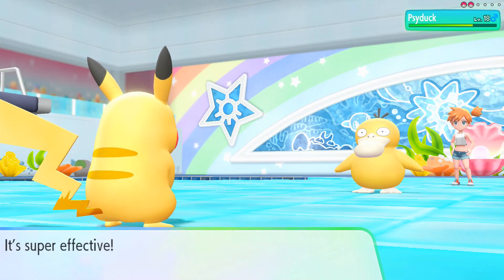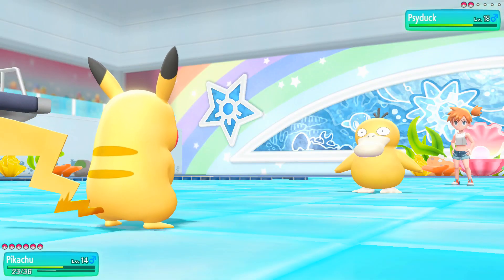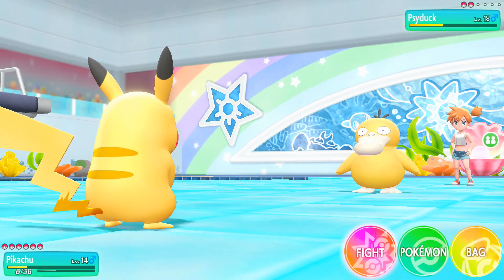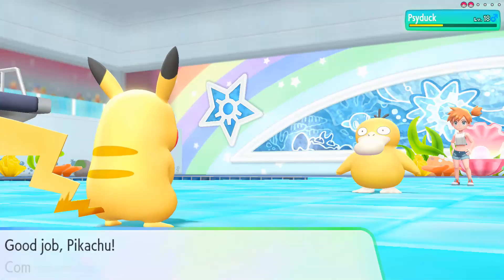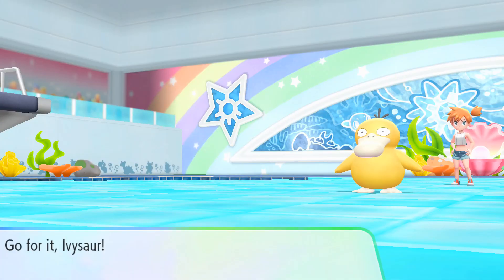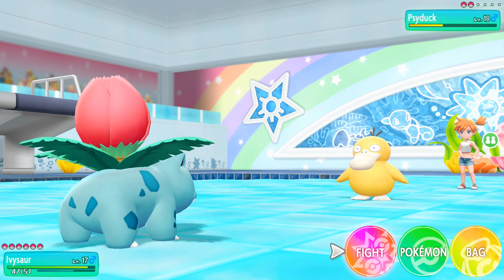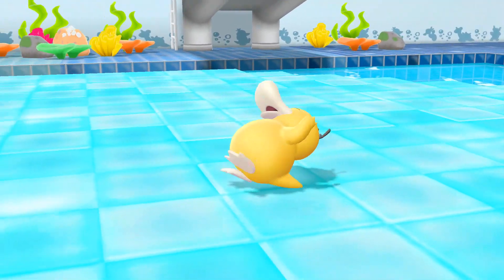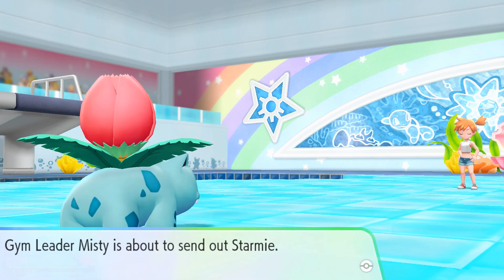Here's the real issue with going against Misty right here. Because Psyduck is her first Pokemon. Her other Pokemon is going to be a Starmie, which is stupid fast, along with being part Psychic. I don't know how well Ivysaur is going to handle said Starmie, but we will find out. My question is why does Ivysaur get more experience than Pikachu — is it because it actually got the knockout? That's something I'd like to know.